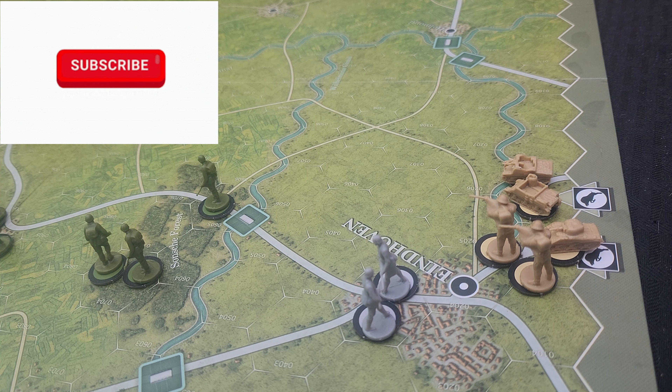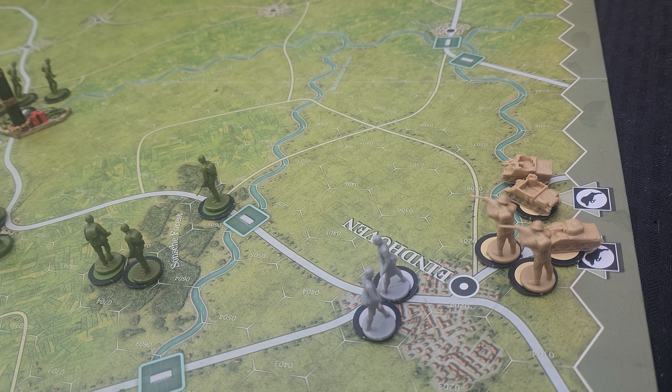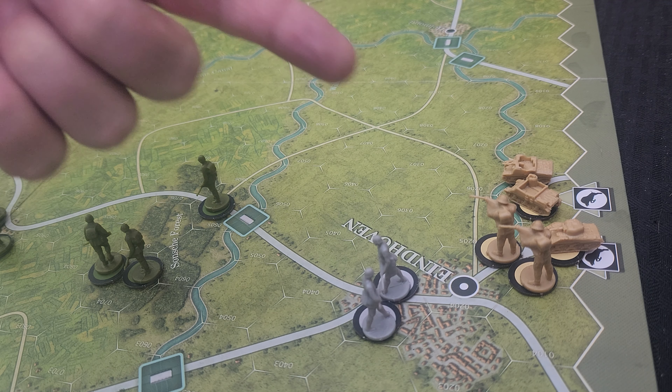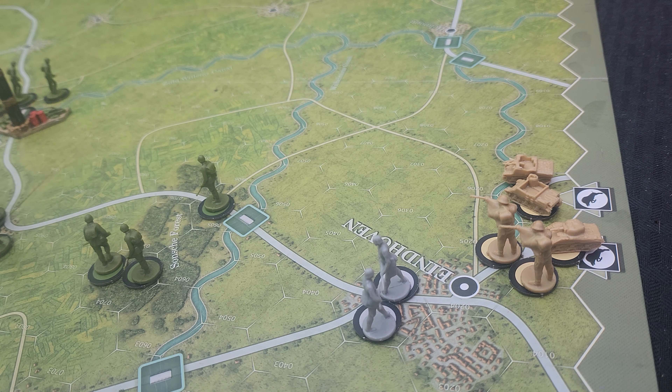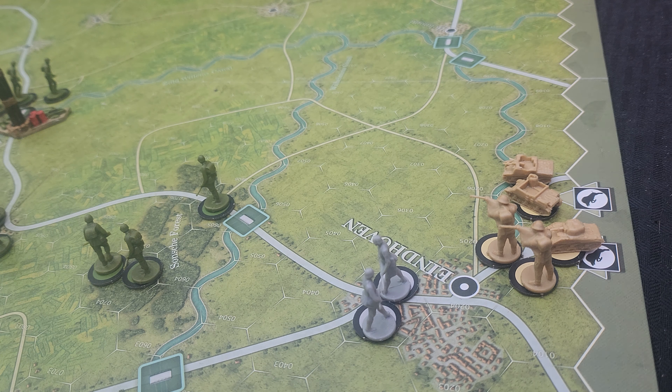Hey guys, welcome back. It is your favorite Gimp on the Limp. We're going to jump back into some more A&A Arnhem. I noticed a couple things between some of the filmings. I've got a zoomed in view here in the corner where the Allied Forces are coming in, and this is one of the mistakes I made — not with the game rules per se, but my understanding of the game. The points you get as the Allies are from these units, the ones that are coming in, not the Airborne units.